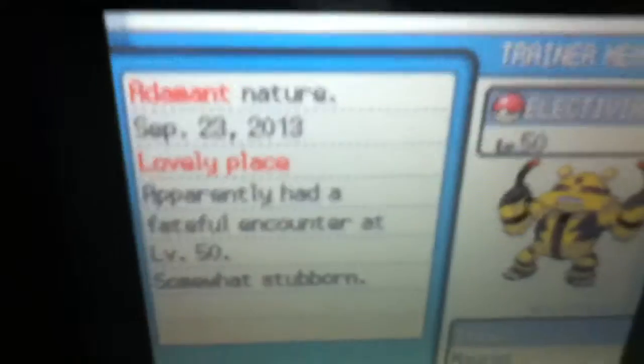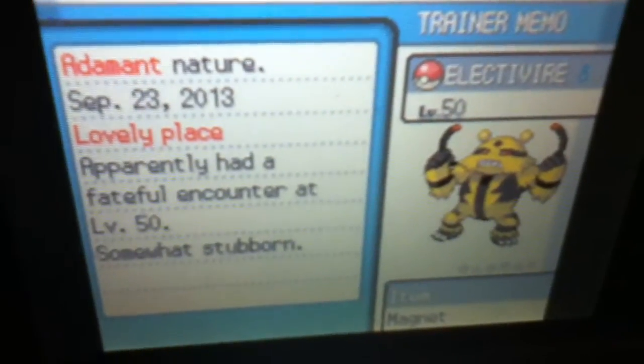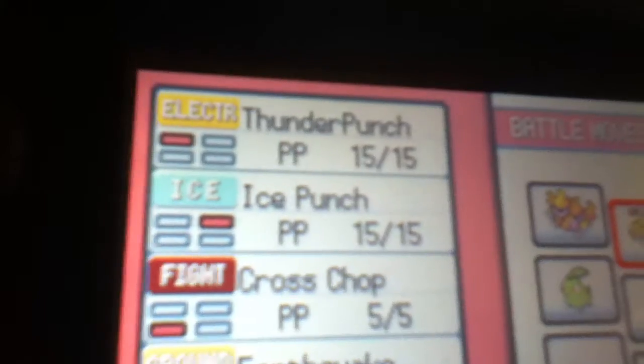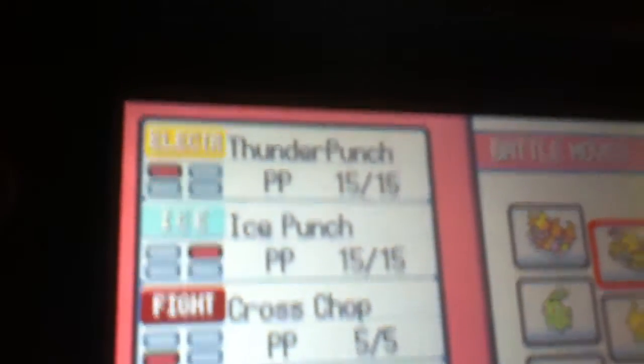The Electivire is Adamant, which is better because Electivire is more of a physical attacker. It has Thunder Punch, Earthquake, and then Ice Punch and Crosstop, which are event moves. Which is really cool.